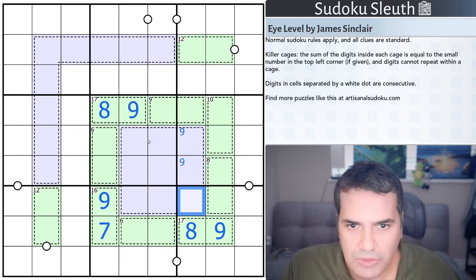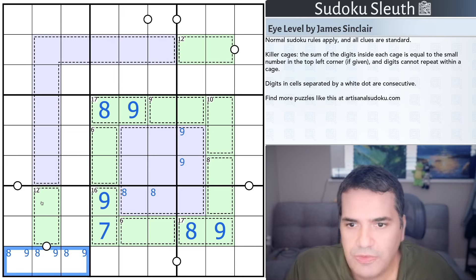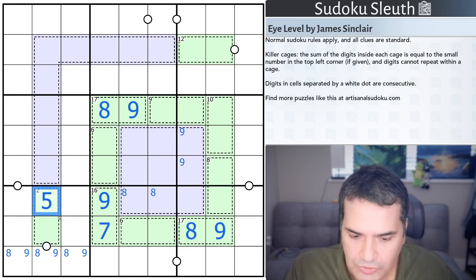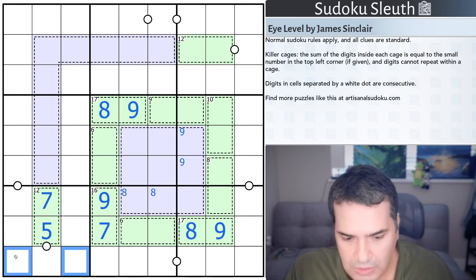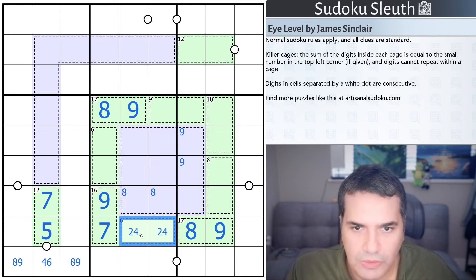Eight is not here, eight is not there — eight has to be in here. Eight and nine have to be down here. The twelve cage is interesting because it's not eight and not nine, so this is four and seven, five — that's a seven. That's the five because of this seven. That can't be eight or nine on a consecutive digit, so that is eight or nine, and this is four or six. Five is now looking at the six — so this has to be two-four.